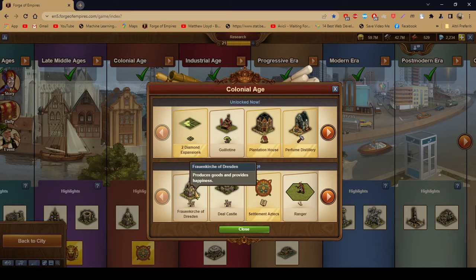The Frauenkirche of Dresden produces goods and provides happiness. It's common-ish because as you advance through the ages and play event quests, you get event buildings, and your old goods production buildings can also help you try your way to getting those buildings — especially if you join a high-ranking guild.